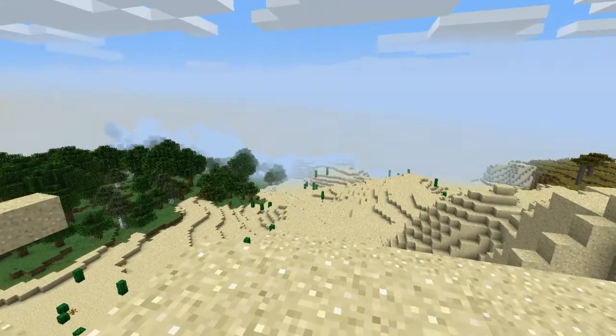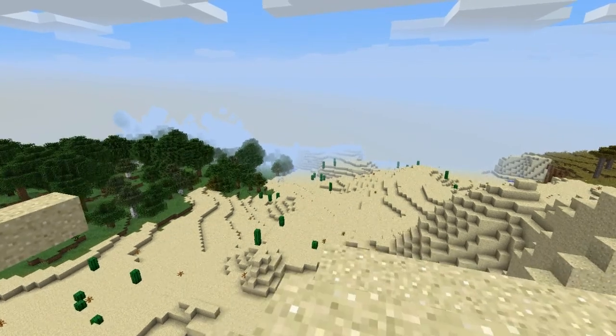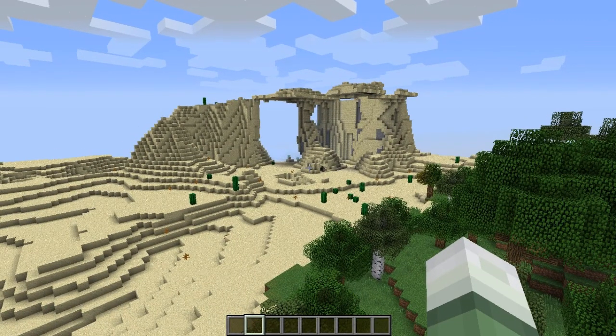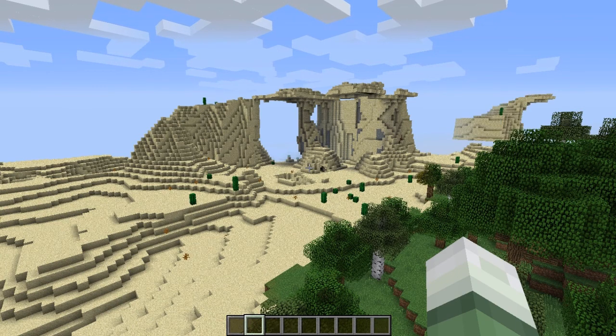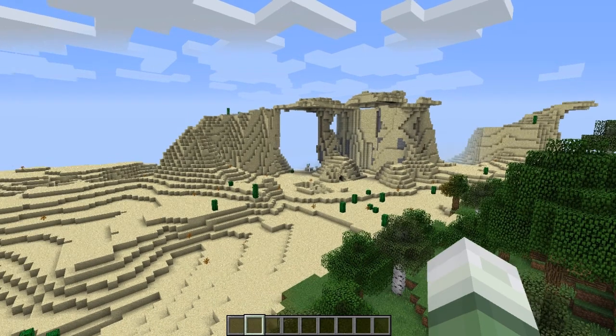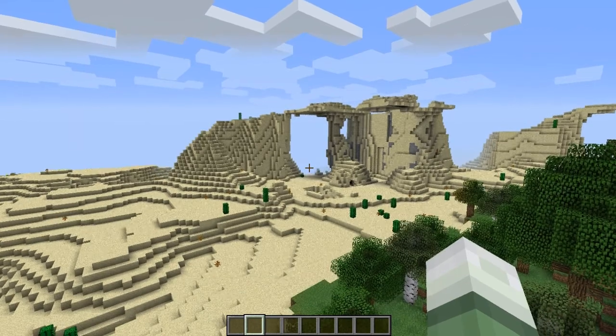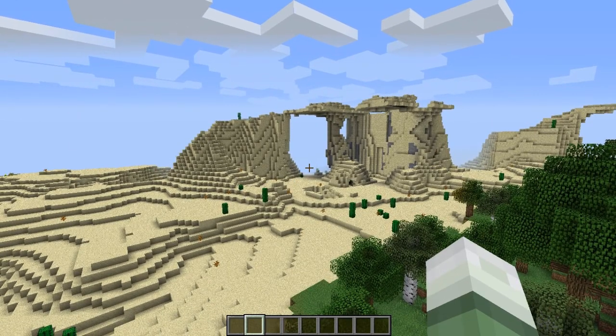Let's just get right into the actual good stuff that was added in this snapshot. The first notable change is that squids no longer spawn in lava as of this snapshot. Back in 1.10 they would sometimes spawn in lava, which was just kind of weird and didn't make any sense. They fixed that now — we don't have to witness poor squids die.